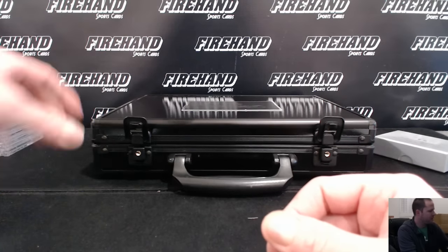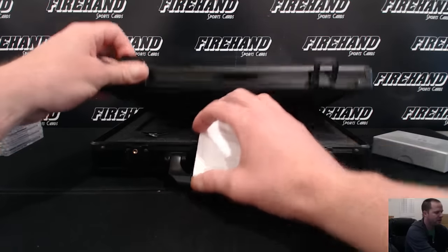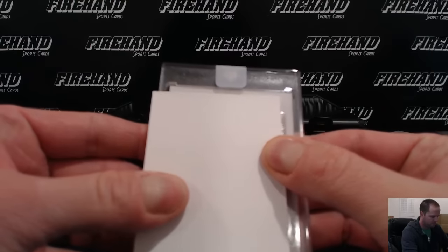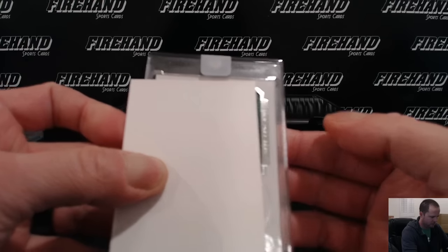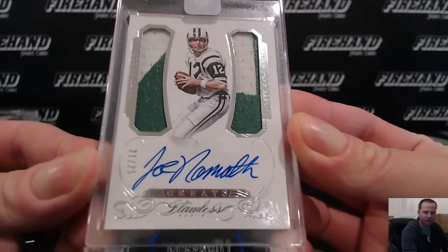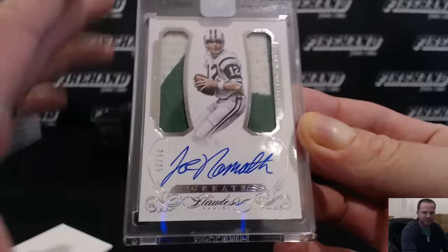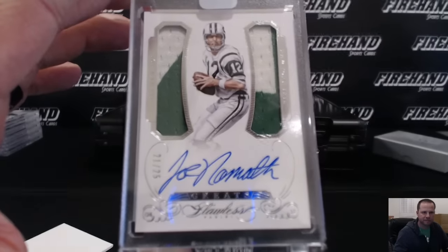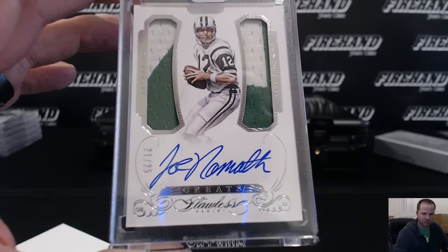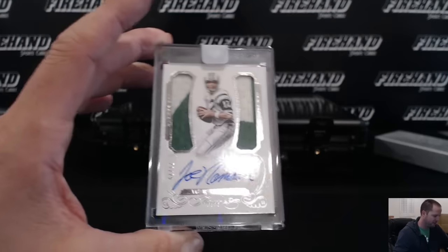Every box has a diamond and then either a sapphire or a ruby — we haven't gotten an emerald yet, I don't think. Alright, last encased auto, last hit of the break — good luck. Well, there we go: great Joe Namath, 21 out of 25 dual patch autograph, going to Jun Sung Lee. Is that the one we put in the picture? Pretty close — I just put a picture of this one up for the hit draft. Looks very similar.